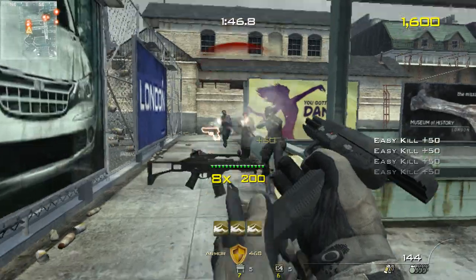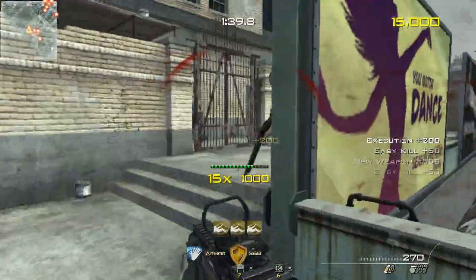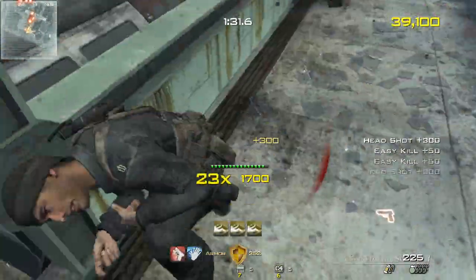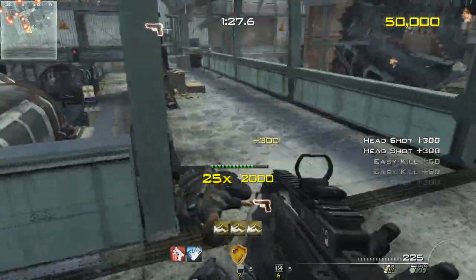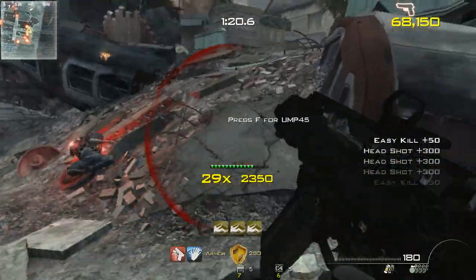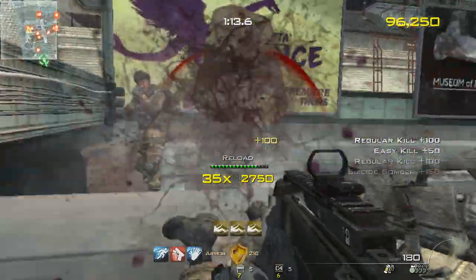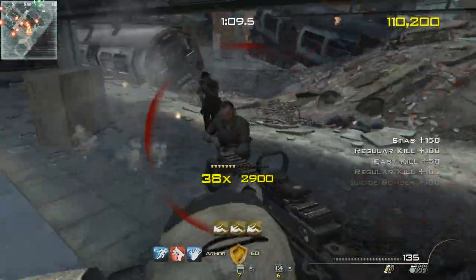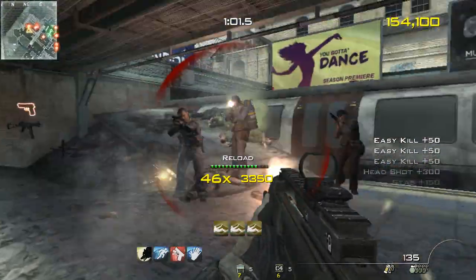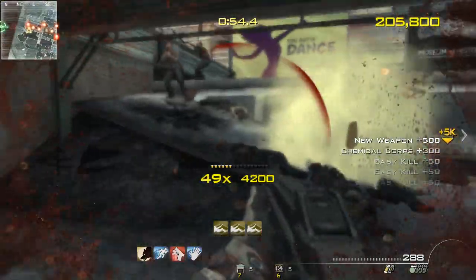Attack dog incoming. Sleight of hand. New weapon. Quick draw. Extreme conditioning. Care package inbound. Stalker. Bonus points delivered. New weapon. Steady aim.